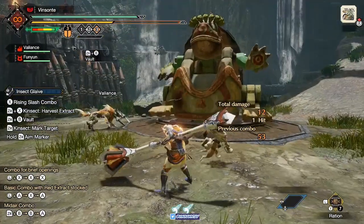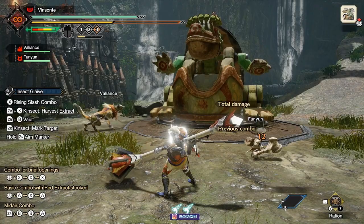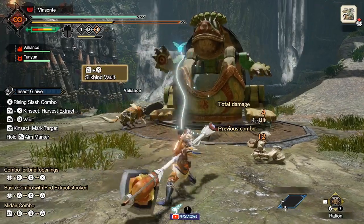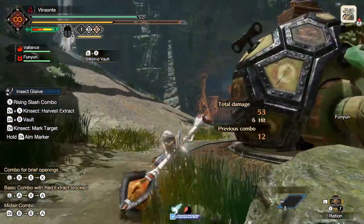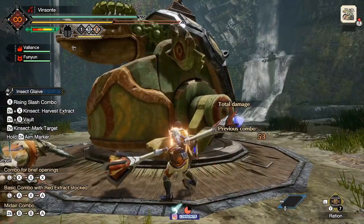Another way is using the wirebug mechanic — it's called the Silk Bind Vault, where you press the ZL trigger while pressing X. That will launch yourself forward, and you can still hit enemies while doing that during the vault process.